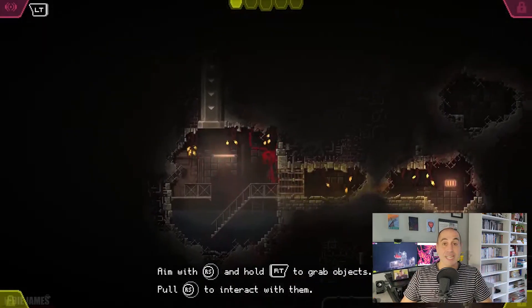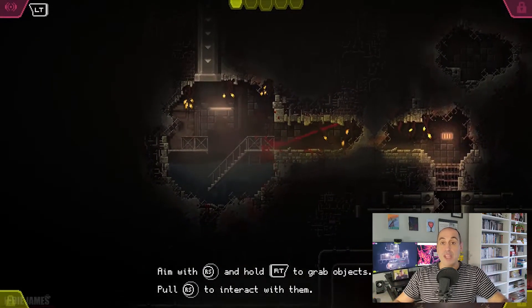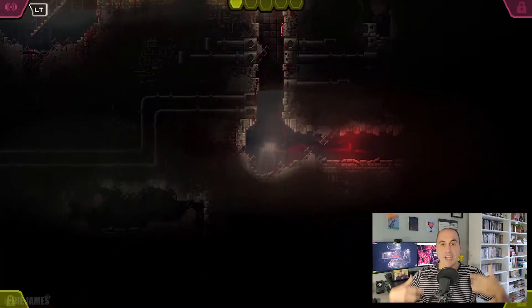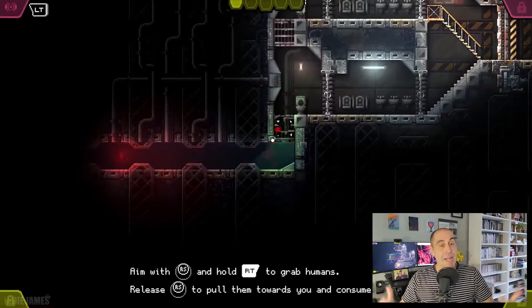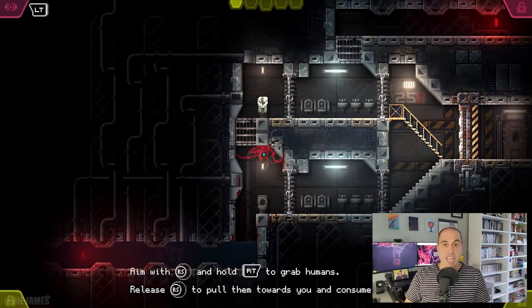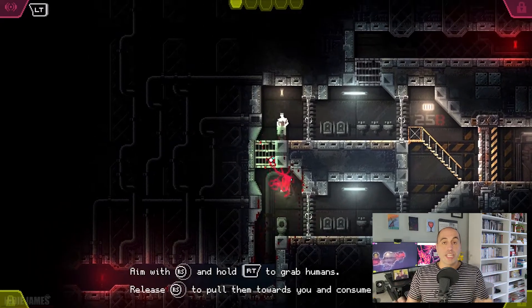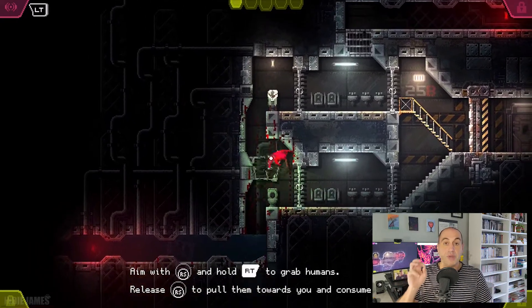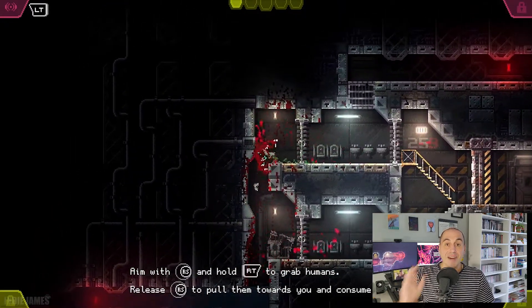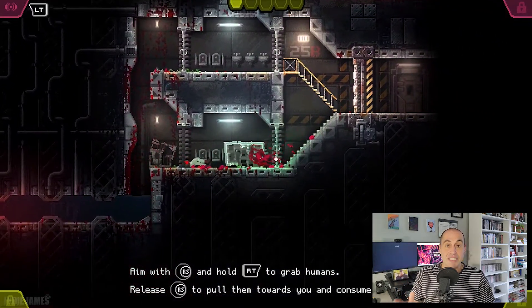Essentially, the whole point of the game is you keep evolving and growing larger and larger in size, getting new abilities until you finally find your way out of the lab. As you work through the game, the traversal is very unique for a metroidvania — it's fast, furious, and defies gravity completely.